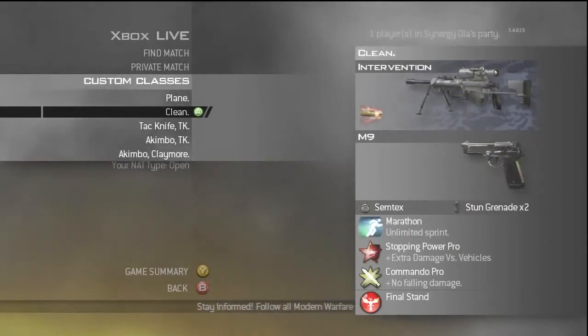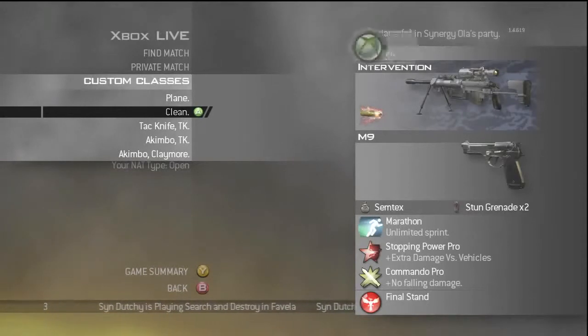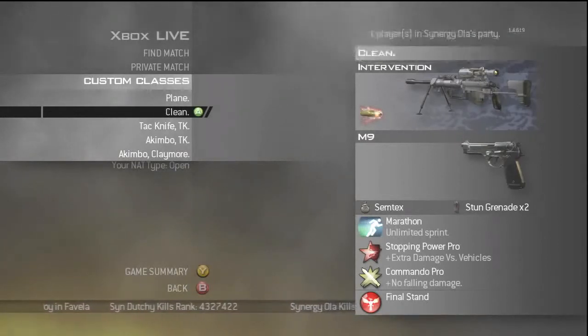Moving on to my second class — I use Marathon so I can rush to the other side of the map and get a feed or something like that. No attachment on my M9 because I think you can make your shots look super clean with no attachments. I have semtex on this class to do like 720 or 1080 semtex cancels and stuff like that. I don't really use this class that much though.